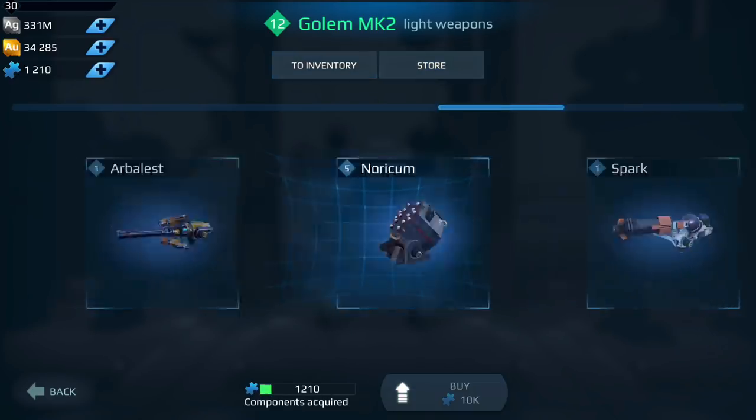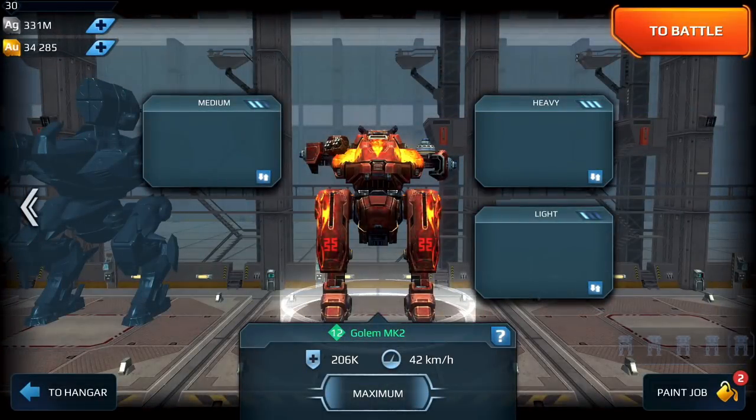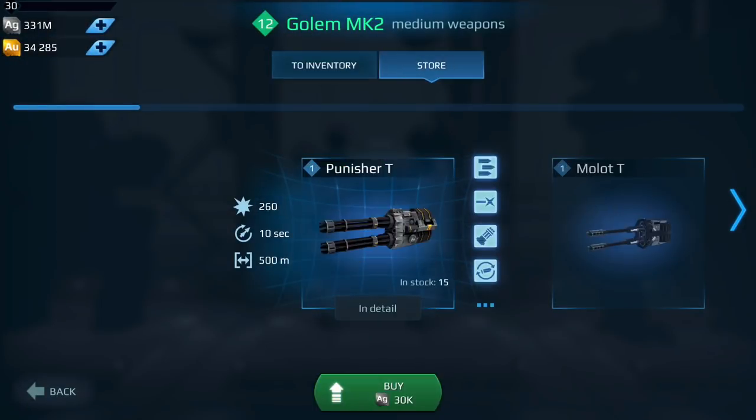That covers all the light weapons — let's go to the mediums, then I'll cover the heavies. Looking at the Punisher T — I've actually run this with the Lancelot along with Avengers and it did really well. The Punisher T could actually be quite deadly if you ran it even on an Inquisitor. You know, if it works on a Lancelot, it probably works on an Inquisitor — and with the Inquisitor you have the stealth too. In fact I actually got shredded up by someone running this weapon the other day. Would I level it up? It depends on your build, but this one I will say maybe.